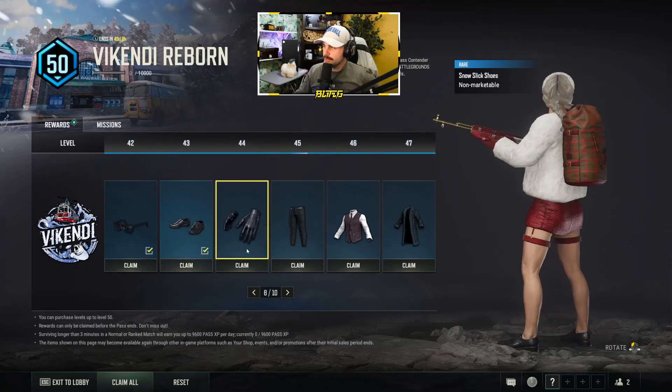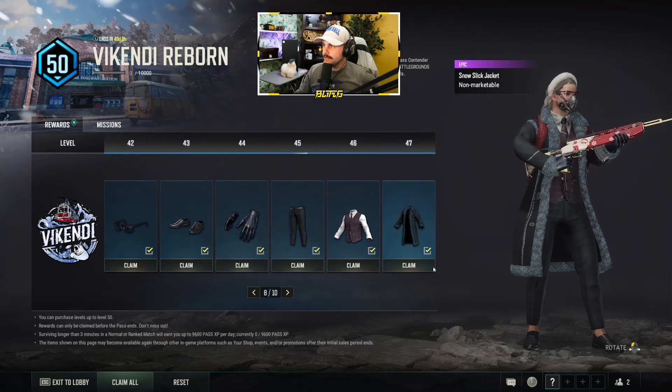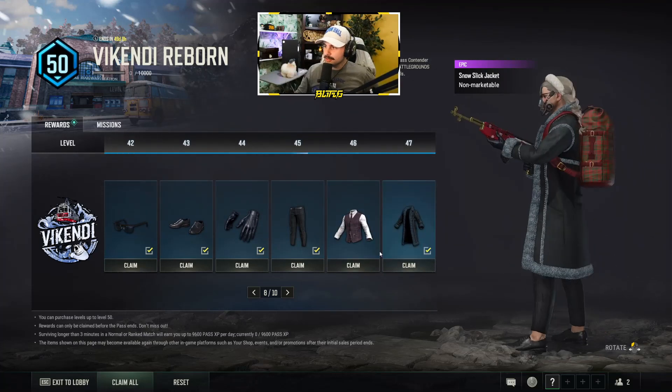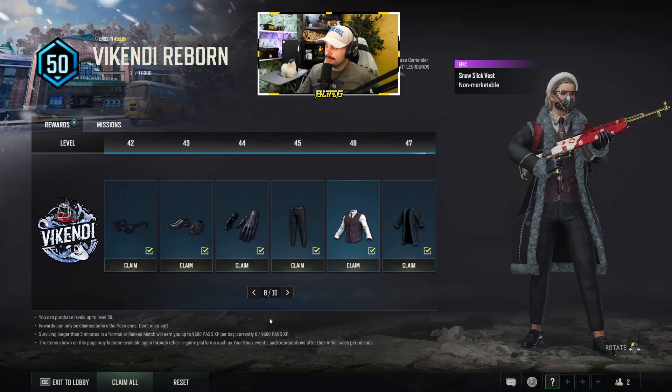So this Survivor Pass so far has been better than some previous ones in my opinion. In the 40s we have a second outfit set — the Snow Slick Jacket, which is the Snow Slick set. I think that looks pretty rad. I would definitely rock that on the battlegrounds.